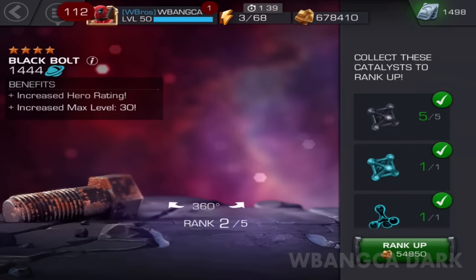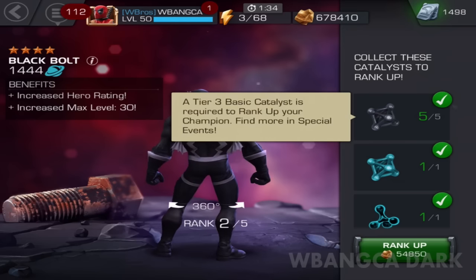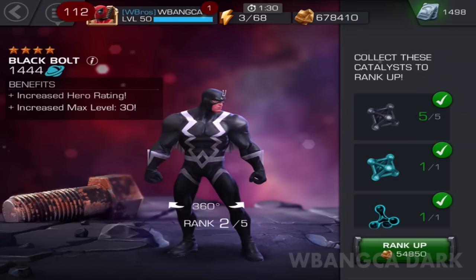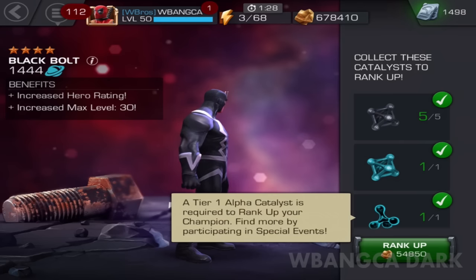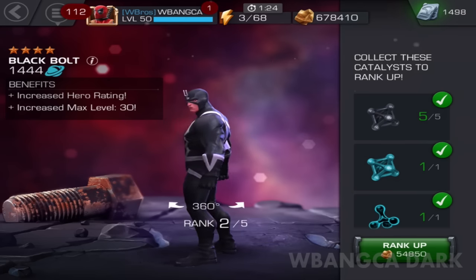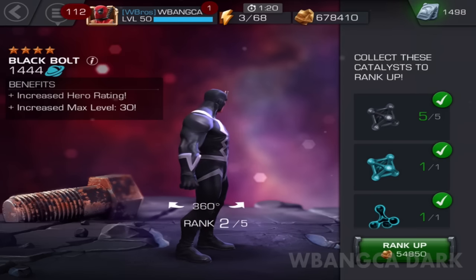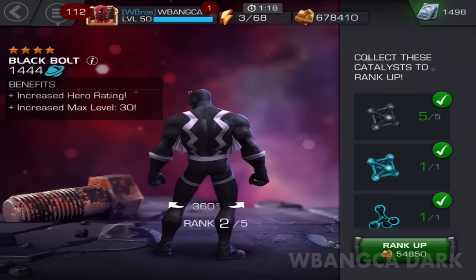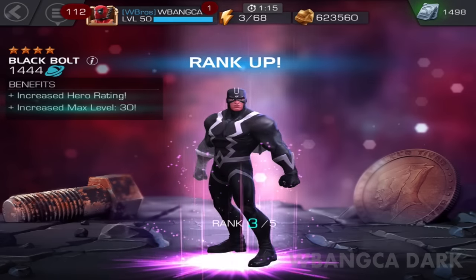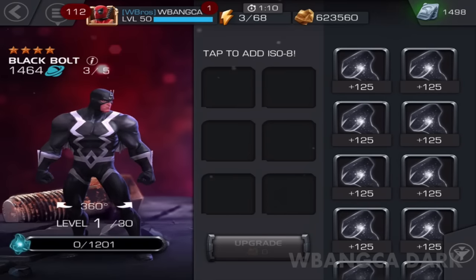We're gonna rank this character up right now. You need five of these basic tier three callus and one cosmic callus, as well as an alpha callus, and 54,850 gold — that's a lot. Alright, let's use it: one, two, three, go!